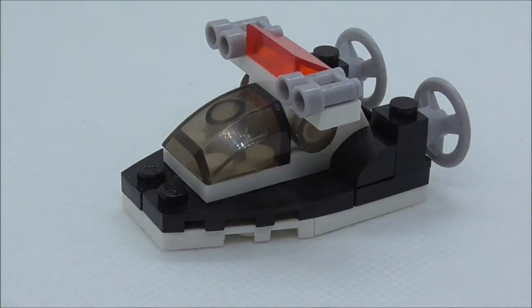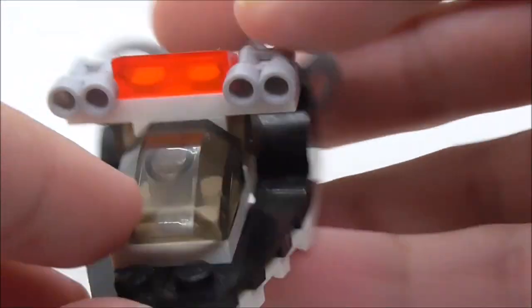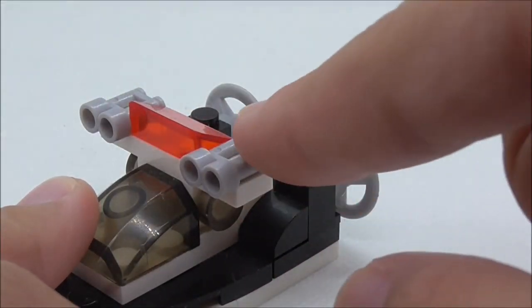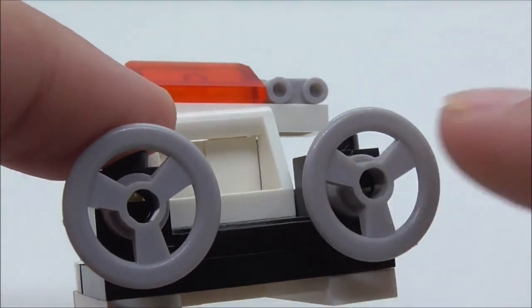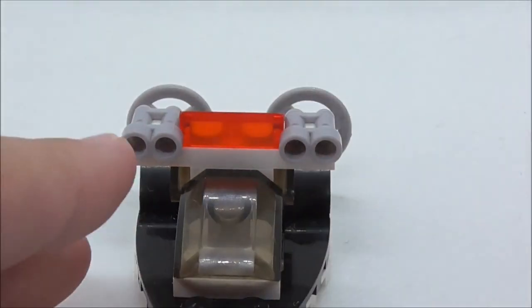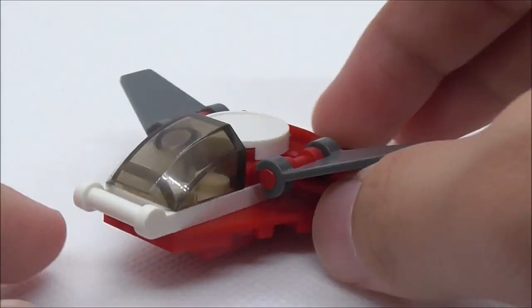The second build is the police boat. At the front you have a canopy piece, at the top you got the siren and two scope pieces which are probably searchlights. It does have windows on each side, and at the back you got some turbine stuff. The bottom is hollow, but yeah it's just a very simple build — nothing too special.